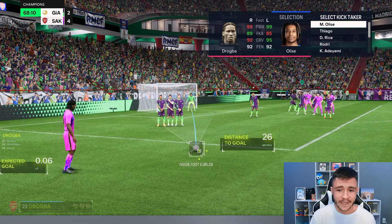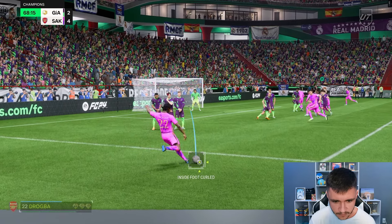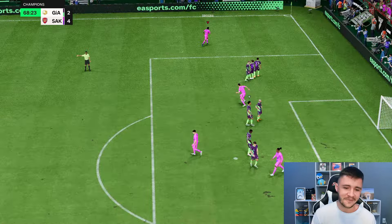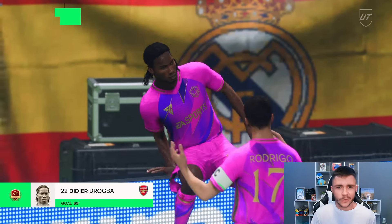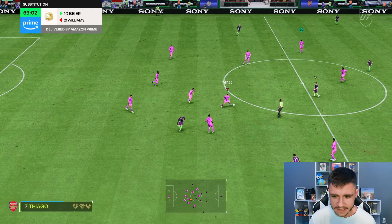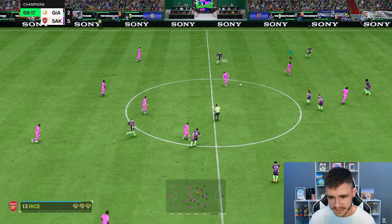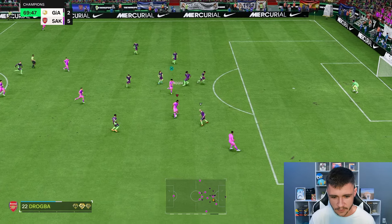I'm actually going to give it a try — 98 power and 89 free kick accuracy. Drogba — very tight angle — it doesn't matter, this card is cracked. This card is honestly cracked. If you do have the fodder and you are looking for an SBC to complete, this is a must-complete SBC. I know that he's a meta player and everyone's going to use him, but he's honestly so, so good in game.